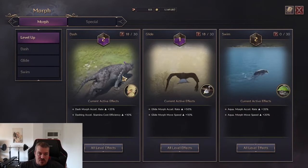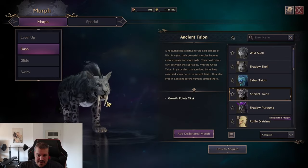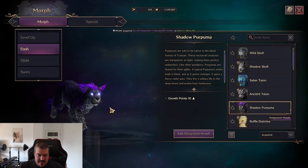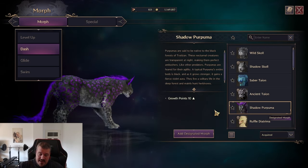There are so many morphs to choose from and they look amazing. Just look at them — like the Ancient Taean here, really nice. You have different colorings, and this is also where the first tip comes in.